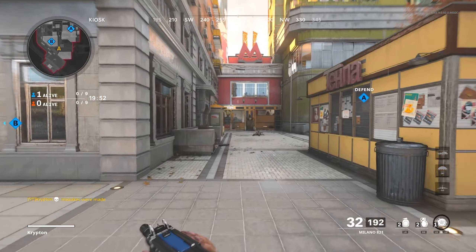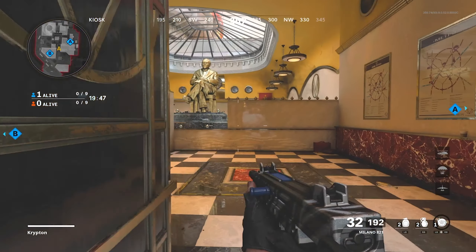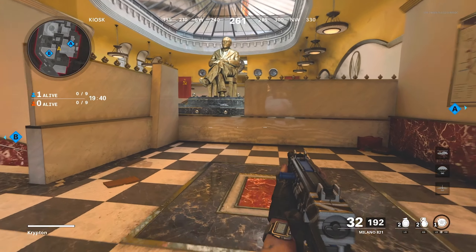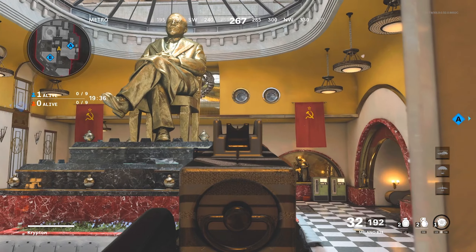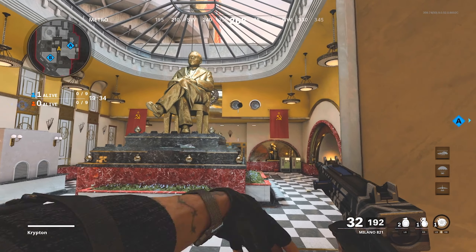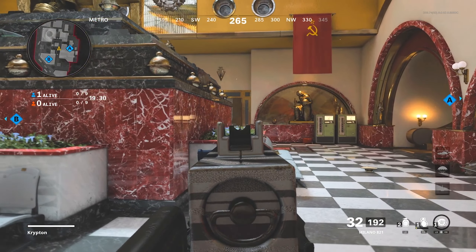Alright guys, moving on to the defending side of the map. These first two spots are pretty easy to hit and really handy when you're trying to rush through mud. You're going to want to walk up to this head glitch right here, aim your crosshair in line at the bottom of that wall, and then throw your nade over. It's going to kill anybody that likes to stand on the head glitch in the mud, sort of trying to snipe you.